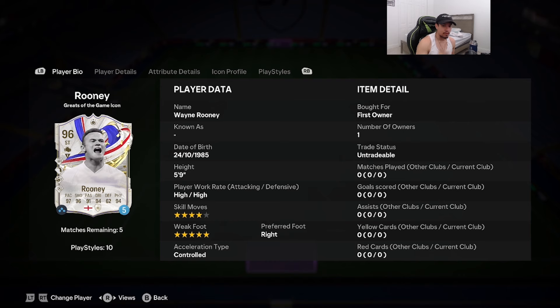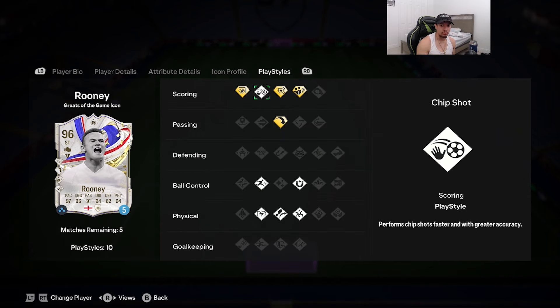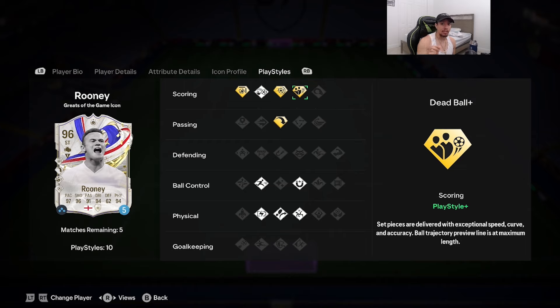He's got a five-star weak foot, right foot, acceleration type is controlled — 97 pace, 96 shooting, 91 passing, 94 dribbling, 94 physicality. The play styles Rooney comes with are chip shot, rapid, first touch, acrobatic, Trivela, and relentless — all on basic. The four play styles on gold are long ball pass, power shot, finesse shot, and dead ball. This man has the two best scoring play styles on gold, which is absolutely insane.